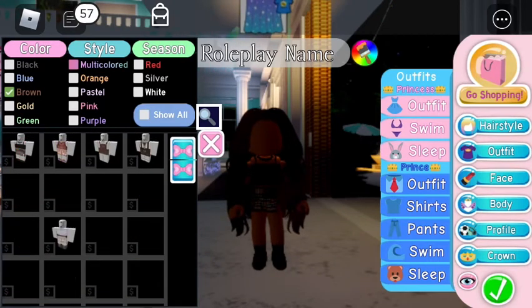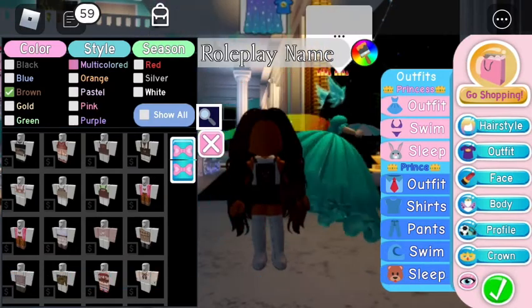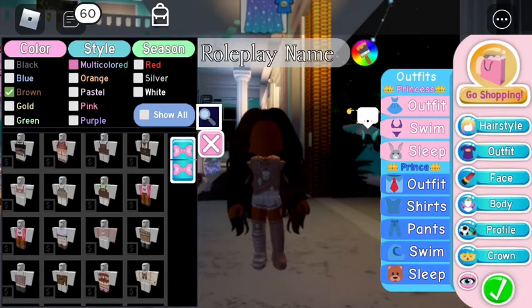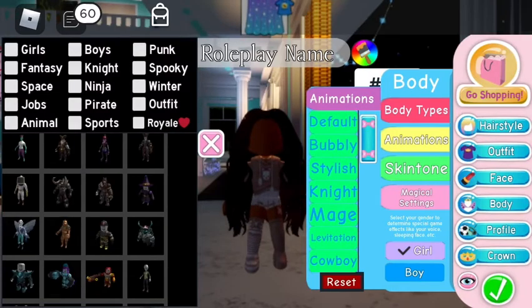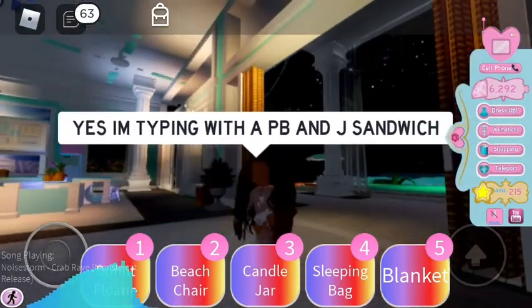I'm gonna look for brown stuff. There we go. You could definitely choose an animation too. I'm gonna choose Stylish.